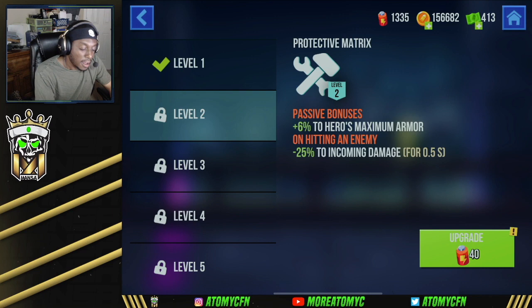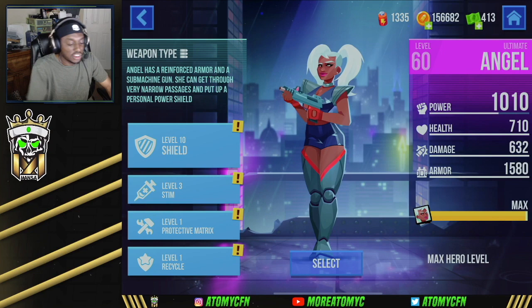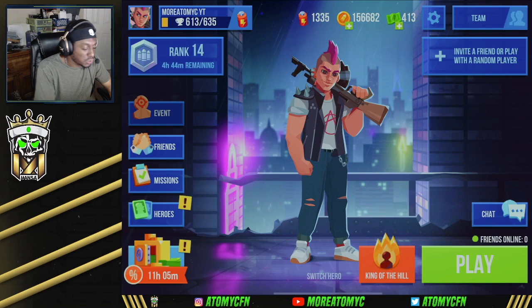Her protective matrix passive gives plus six percent to maximum armor, and on hitting an enemy you get minus 25 incoming damage. She's very good at trades — even without the shield, taking down opponents while taking less damage is really good, especially since her health isn't as high as other characters. Her final ability, Recycle, gives plus 10 to primary weapon damage against enemy armor for allies within range 200, which helps the whole team.